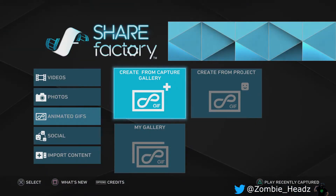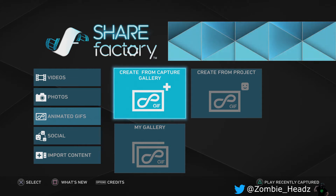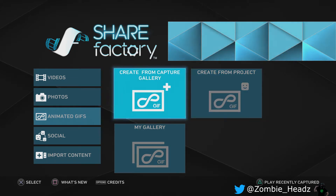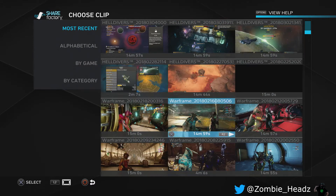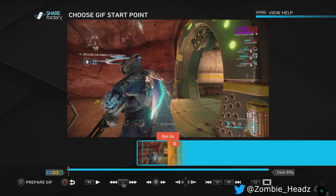Go to your ShareFactory right here and in your left menu go to 'Create from Capture Gallery.' We'll get into some other things like how to make really cool creative GIFs in the future, so stay tuned for that. But for today we're going to do this one right here — this is the clip I used. Alright, a couple of things real quick.